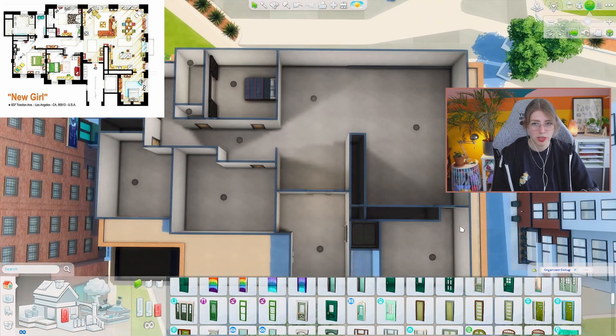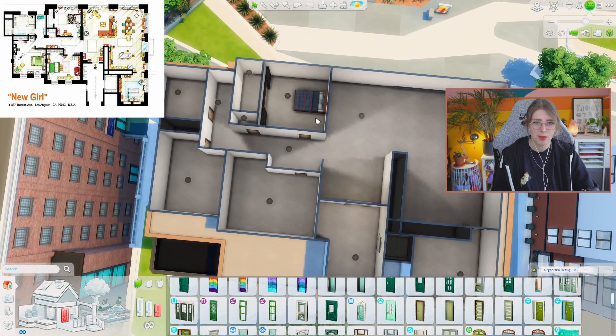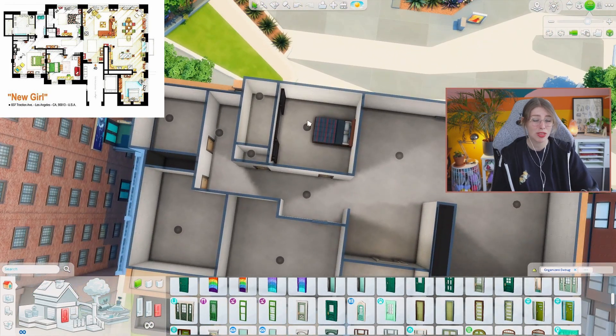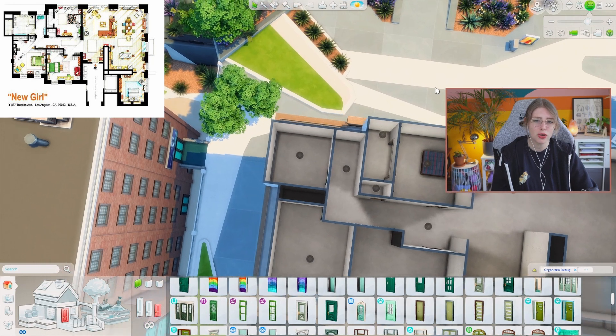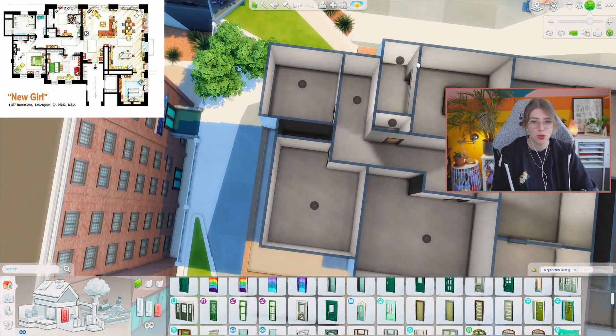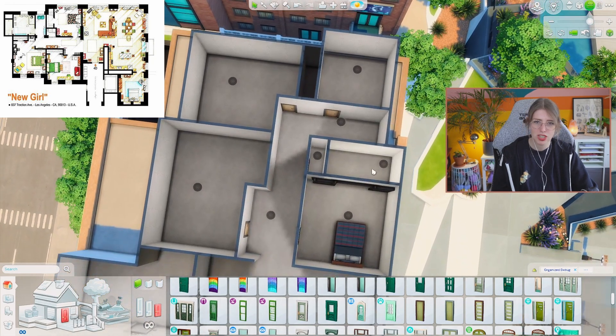So basically this is Schmidt's room, this is the hallway, this is where you enter the loft, here is the living room area, this will be the kitchen, here is their table, and this is Jess's room. I placed some filler furniture to check the shapes are somewhat correct. The bathroom is far too square for what it should be, and they also have that famous bathroom stall — I'm not sure if it will fit in here, but I'll do my best.